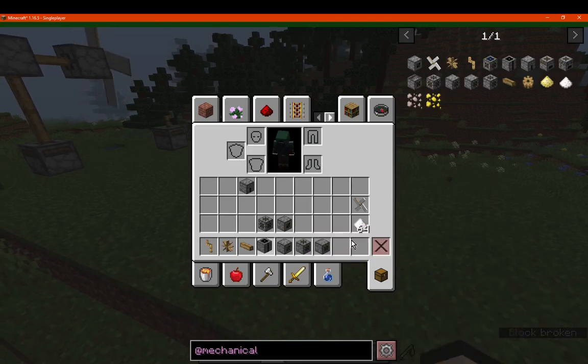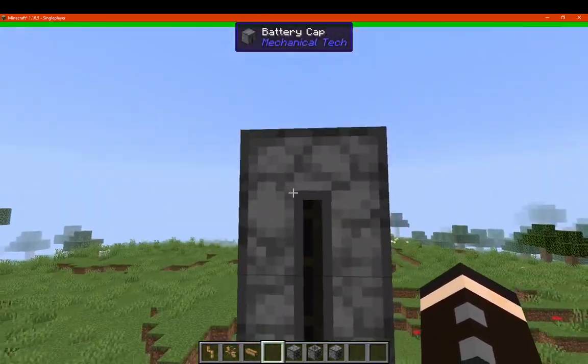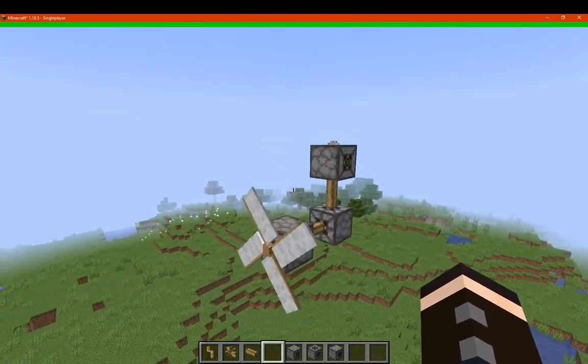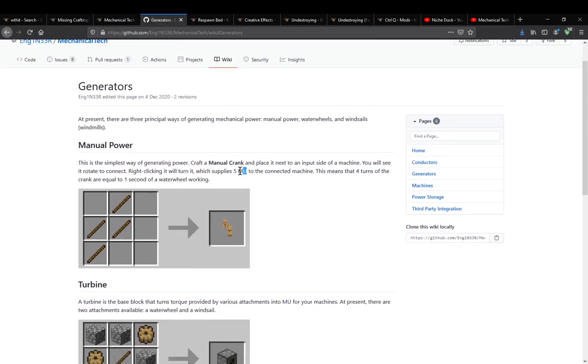I don't think they light up on the inside, but I haven't got any power in here so I can't tell. You will see the power level in here eventually — however many MU you have, which I assume stands for mechanical units. As you can see from the wiki, 5 MU is generated from the manual crank. This means 4 turns of the crank are equal to 1 second of water wheels.